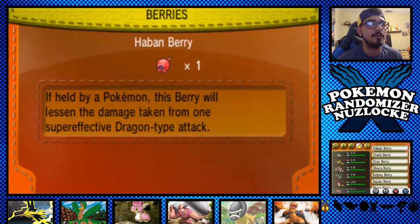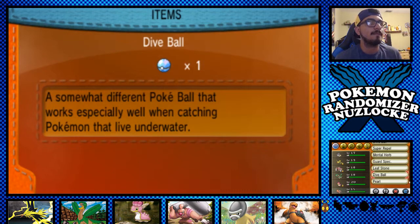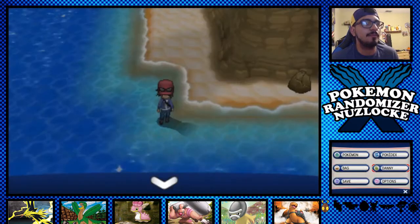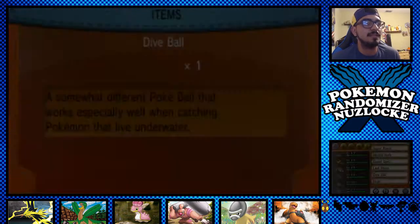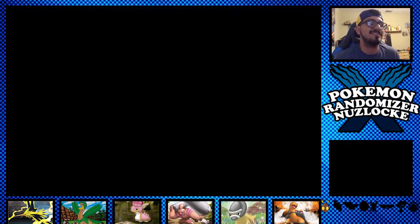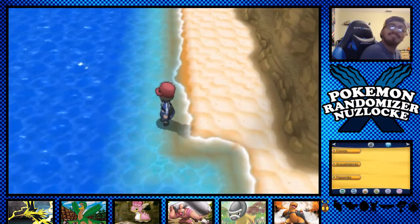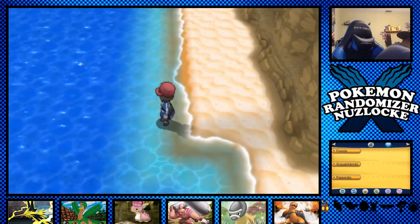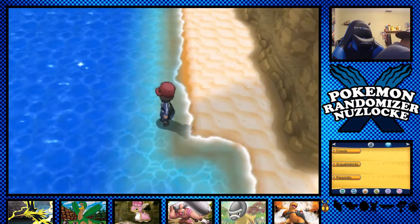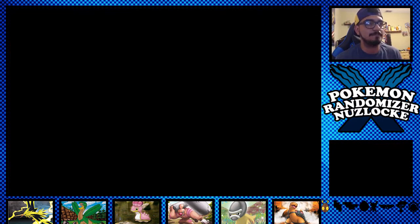Does the Dive Ball help for water-type encounters specifically? Reading the description: 'A somewhat different Pokeball that works especially well when catching Pokemon that live under water.' So it's for catching water types specifically — it won't help here unless I encounter an actual water mon. Let's fish with the old rod and see what we get. Our Amber Town encounter is going to be... I forgot about the timer going off. Let me sort that out.